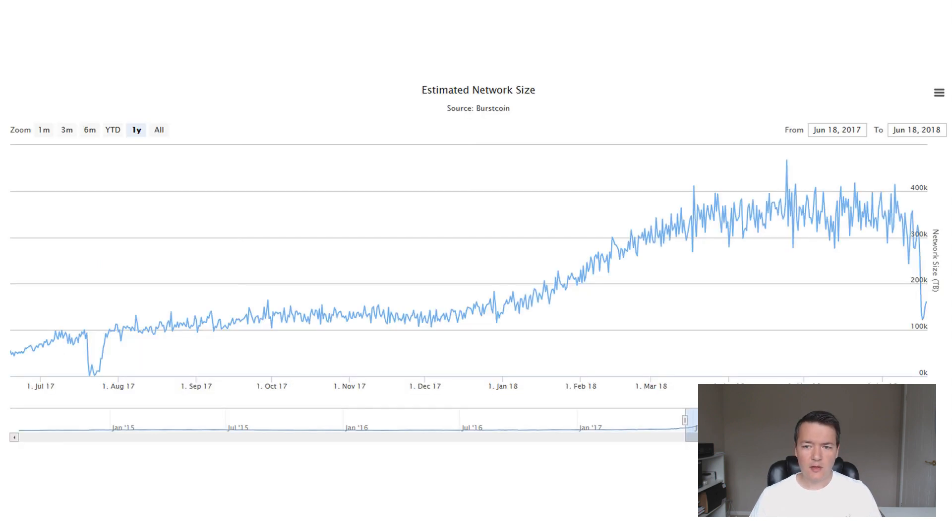Now let's look at the network difficulty. The Burst Coin network difficulty has been very interesting recently. Here's a one-year chart going back to June 2017. From most of last year through until January it was fairly stable around 125,000 terabytes. From January it really started picking up, and by March we were at 300,000 terabytes, then it stabilized at roughly 350,000 terabytes through until June 18th. The average for March, April, and May has been about 350,000 terabytes — fairly stable in that mid-range.